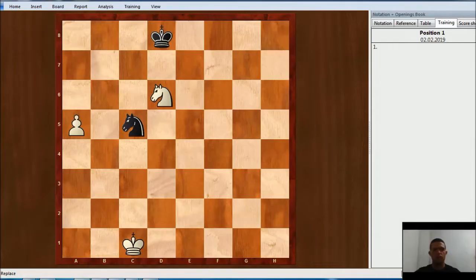This is the first position. It is White to move, and White can win here. White has an extra pawn, but the Black Knight is controlling and the Black King is close to the promotion square, so it seems like it should be an easy draw for Black. However, there is a way to win for White.